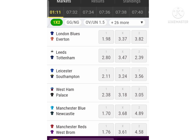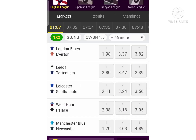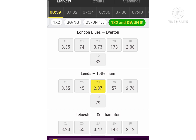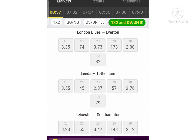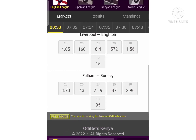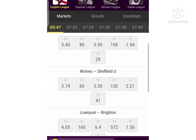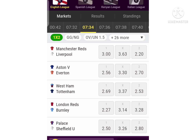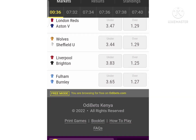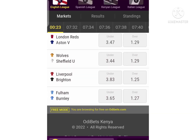Now we are going to confirm if what I'm seeing really works. I'm going to check the one with the lowest odds — it was Brentford and Fulham. After noting that, just give it over 1.5. You can also check as many matches as possible. The odds are 1.27 — that's good odds. Just a few seconds and we'll confirm if the trick is really working.